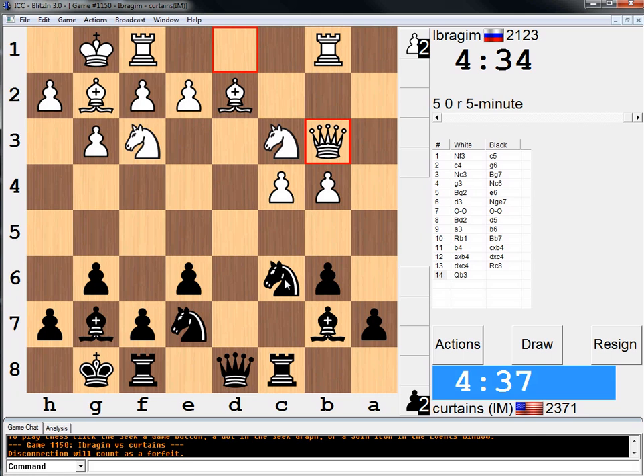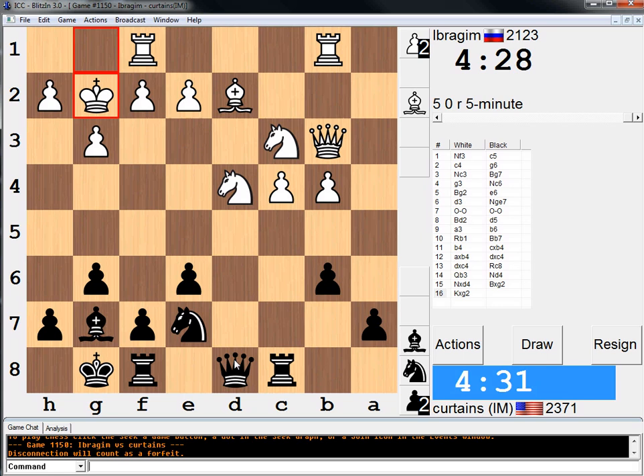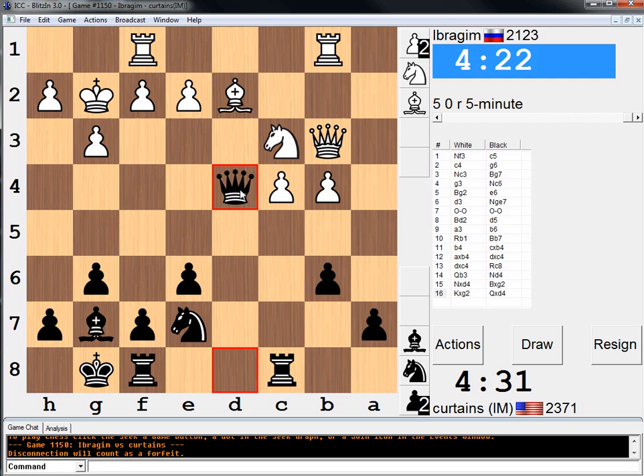Let me just make sure. Yeah, because Knight takes, Bishop takes — Bishop on D2 is the problem. So I'm going to take on D4 with my Queen, and I'm attacking the Bishop and the C pawn. So this is going to be a very good start to this game.